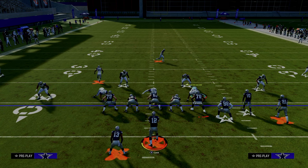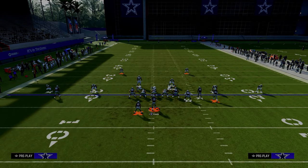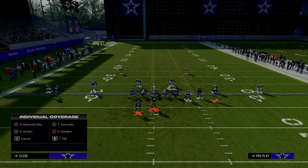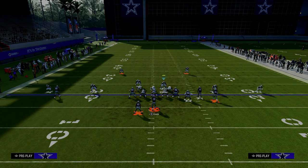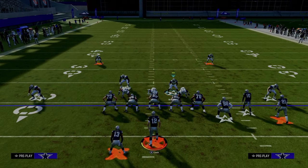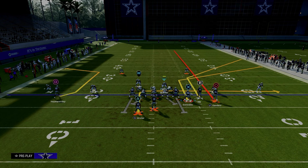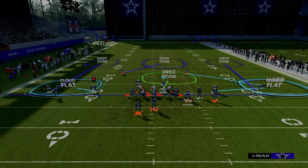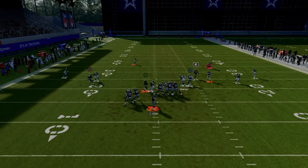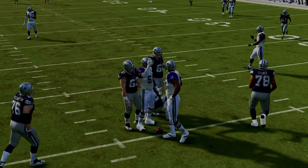To set up this cloud flat defense: put the safety in a curl flat, shade outside, shade underneath and over the top, then hard flat the slot corner. The corners are taken away and the circle receiver is taken away as well. Next I'll address the seam streak.